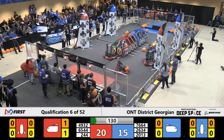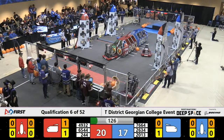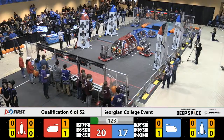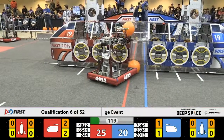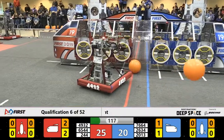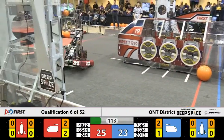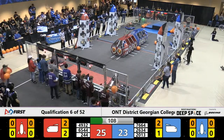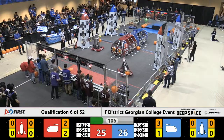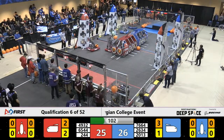65-44 looking to score that hatch panel on the cargo ship. That's 76-64. Big Celtic Six looking to score additional cargo into their cargo ship, just missing a cargo from their player station. 244, that's Robodogs 3D, looking for additional cargo. So are their alliance partners, 65-44, A-Team Robotics.